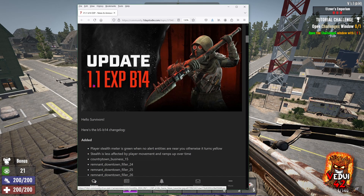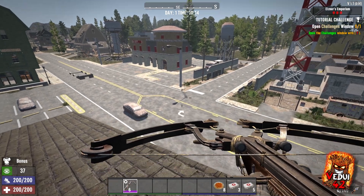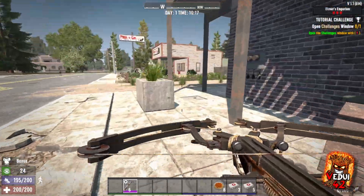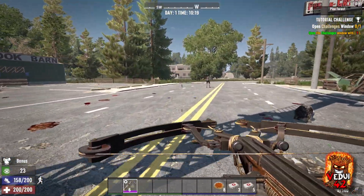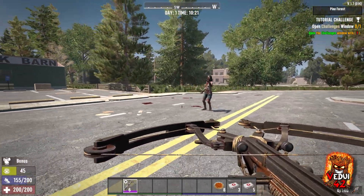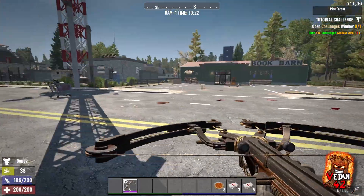Let's dive into it. This is 1.1 experimental B14. First, the player's stealth meter is green when no alerted entities are near, otherwise it turns yellow. So you can see I am currently green. Let's see if I can trigger something that goes yellow — and yes, which means that I have been detected. So now you can actually tell when you've been detected.